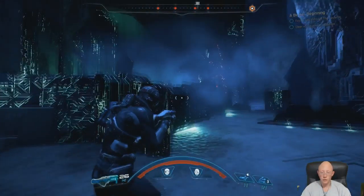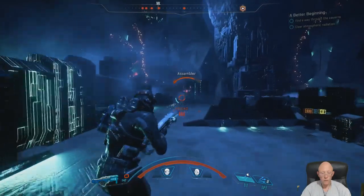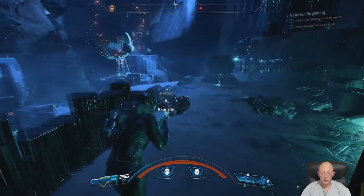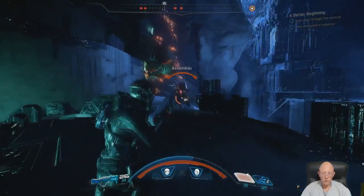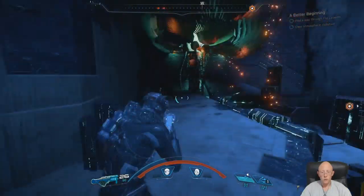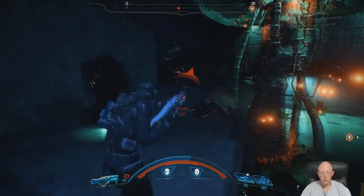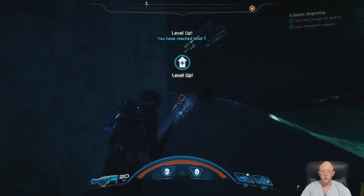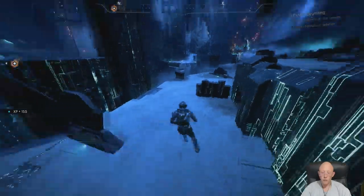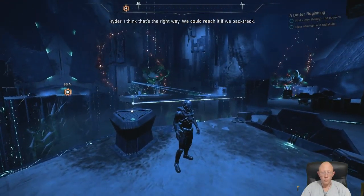Company! Fiends! Free action — it made a new path. I think that's the right way — we could reach it if we backtrack. Observers coming up at us.